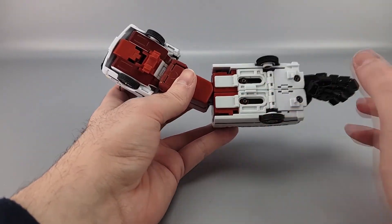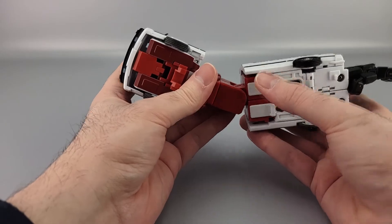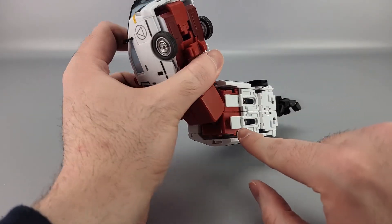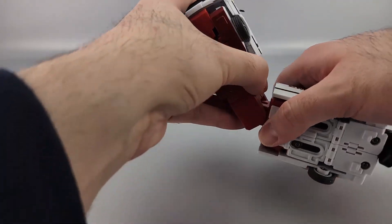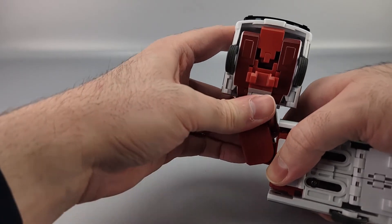One thing that's a little annoying — something a lot of people have picked up on quickly — is when you try to bend the elbow. This is no longer a ratchet; it's a very tight friction hinge. When you try to bend the elbow, the panels start popping out. You have to hold the panels down in place so that you can actually bend the elbow.